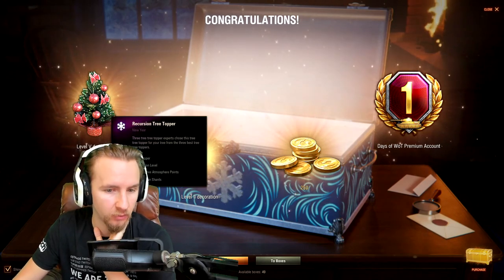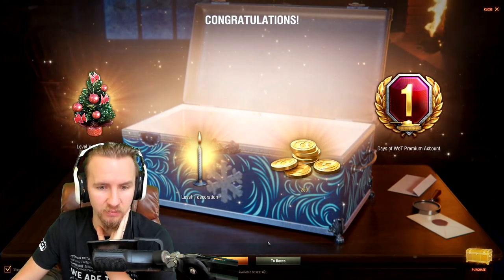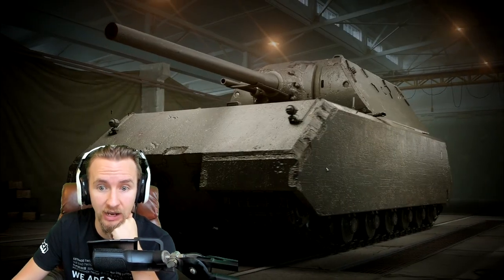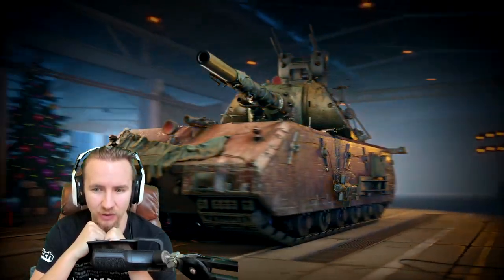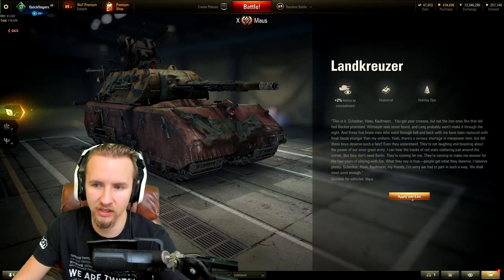Box one: a level one decoration, 250 gold, and a day of premium — not great for roughly $1.50. Box two: seven days of premium account, and I got the Mouse style! That's lucky. Look at this behemoth — really cool animations as it gets welded onto the Mouse. It could only have been better with some sound effects. Let's take a look at this Mouse style — the first chance I've actually had to see the Land Cruiser up close.